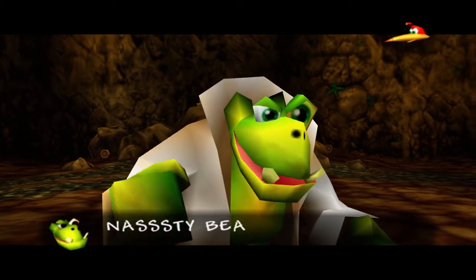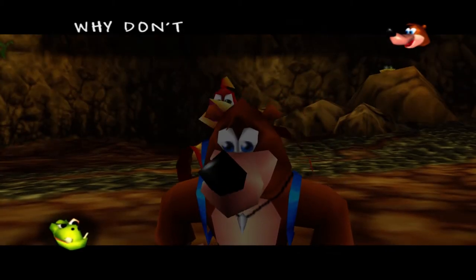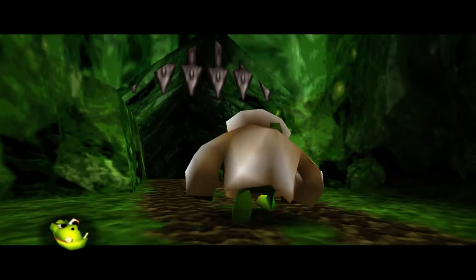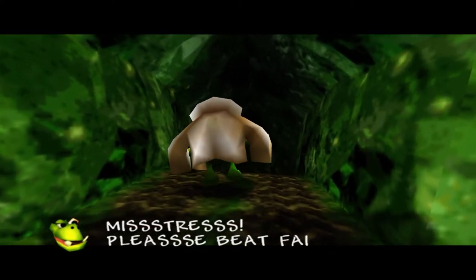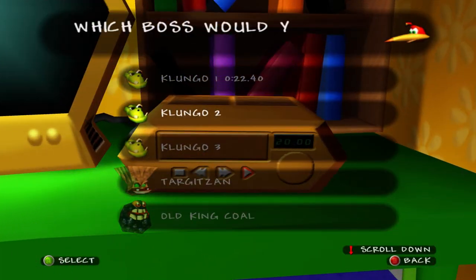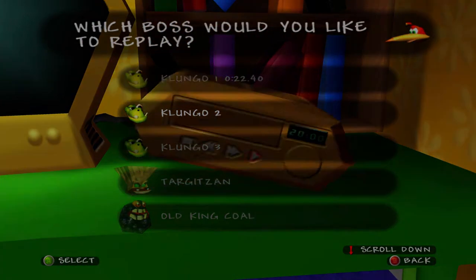Klungo is now defeated, and that was a pretty easy fight. Out of the three potions, the red potion is probably the easiest to deal with, as it's extremely easy to hit Klungo as soon as he grows in size. This fight is very easy to grind out a fast time because of that. Now that we've beaten Klungo, we're kicked back to the menus, and next to Klungo's name we now have a time of 22.40.